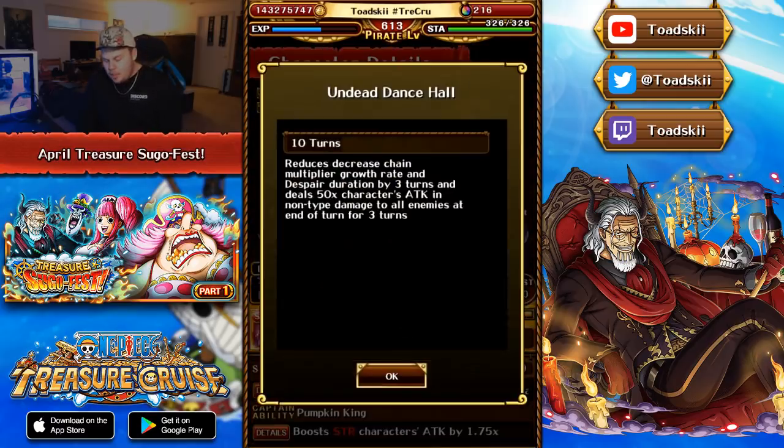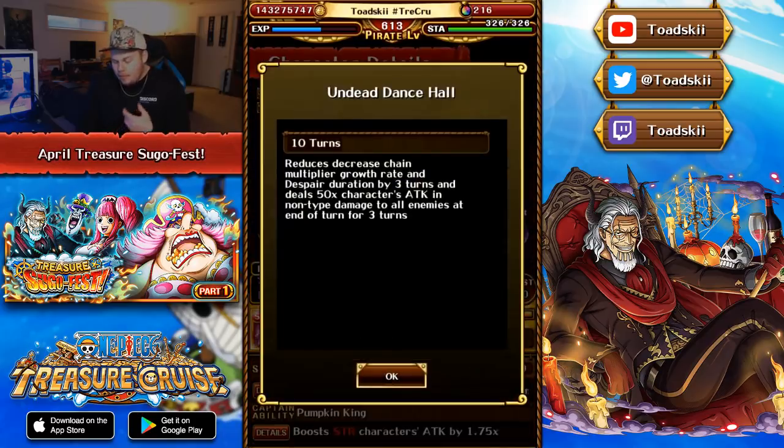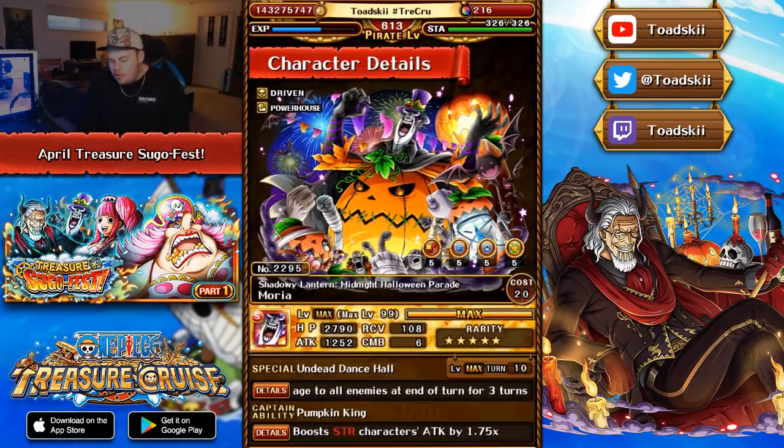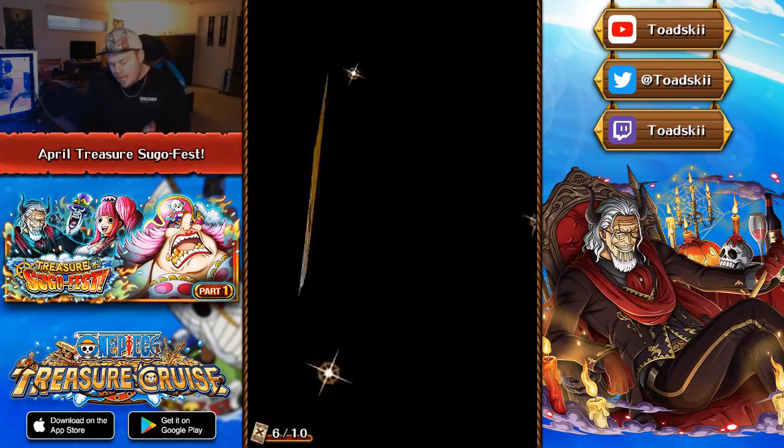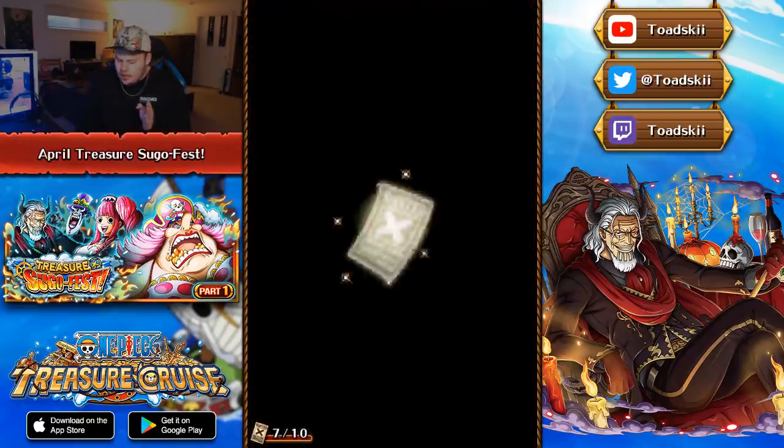He's a driven powerhouse unit with a special ability at 10-turn max cooldown. It reduces the decreased chain multiplier growth rate and despair by three turns, and deals 50 times his attack in typeless damage to all enemies for the next three turns. He's a pretty useful unit that will see play in future content. Three turns of despair removal is always useful. The end-of-turn damage is actually kind of cool, and there are some niche situations where you could use him.